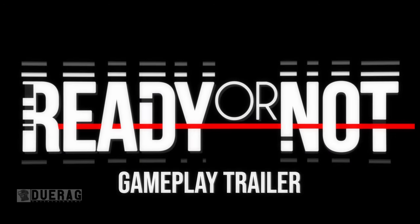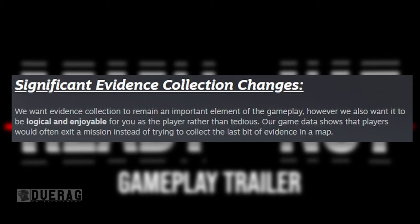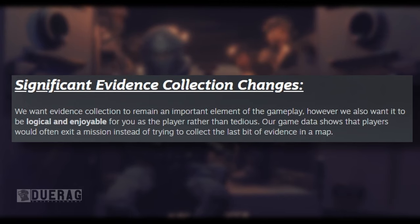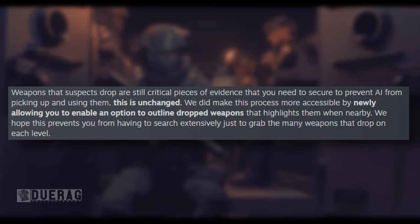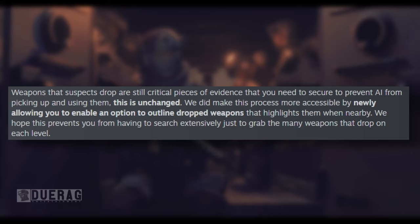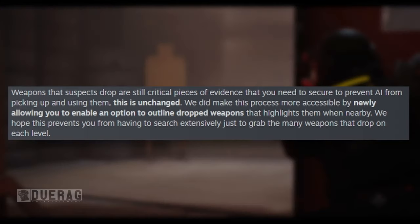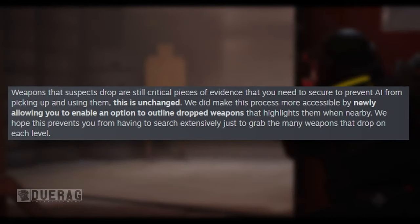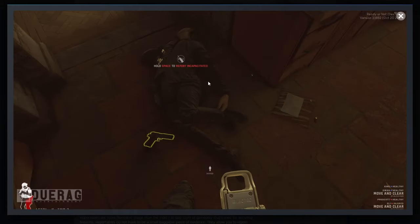The first thing covered is significant evidence collection changes. They want evidence collection to remain an important element of gameplay, but also want it to be logical and enjoyable rather than tedious. Game data shows that players would often exit a mission instead of trying to collect the last bit of evidence. Weapons that suspects drop are still critical pieces of evidence you need to secure to prevent AI from picking them up and using them — this is unchanged. They made this process more accessible by newly allowing an option to outline dropped weapons and highlight them when nearby. They show a picture of a highlighted weapon below, making it easier to see.